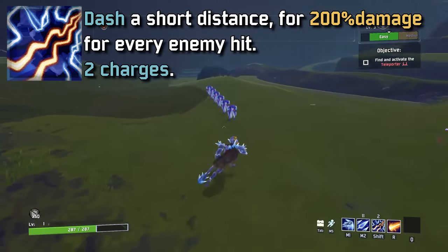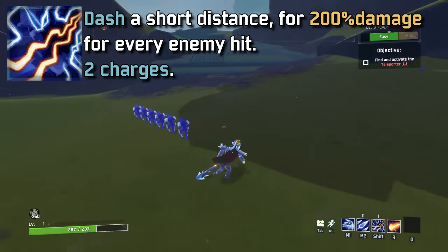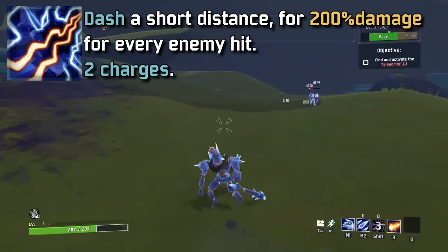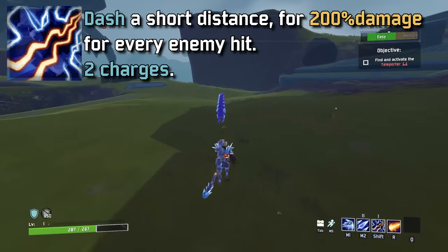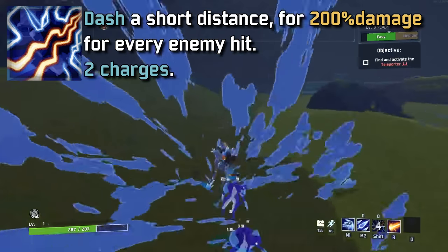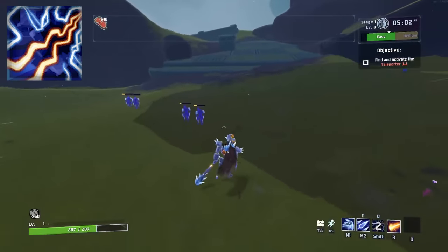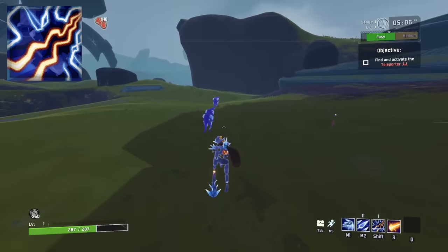False Sun's utility is called Step of the Brothers — a dash that can go in any direction, similar to Mercenary's dash or Huntress's Single Blink. You have two dashes on cooldown, and it deals 200% damage to every enemy hit. Honestly not very strong, but mainly use it for mobility. After the complications of Lunar Spikes and Growth mechanics, it's nice just to have a simple dash to throw into the mix.